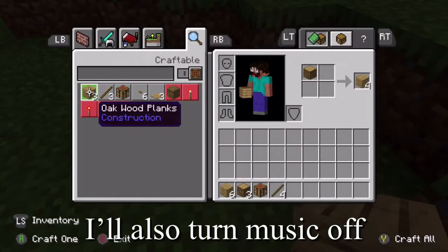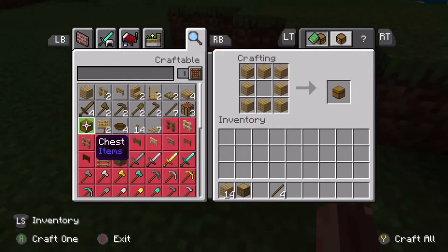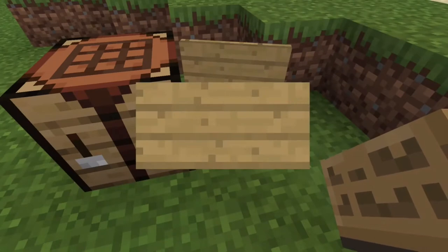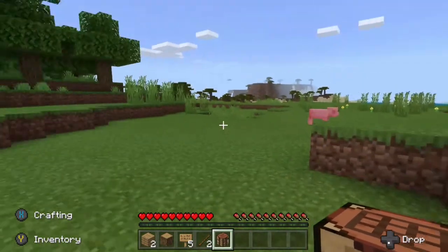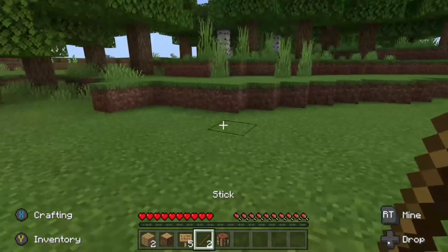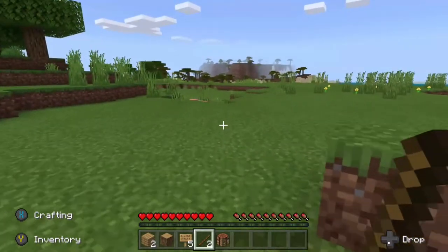Get that. What do you need to make a sign? That's right, I need to actually place the crafting table. There it is. Okay, there we go. Now people know what world this is. And now, as our second action, we are going to kill this pig.